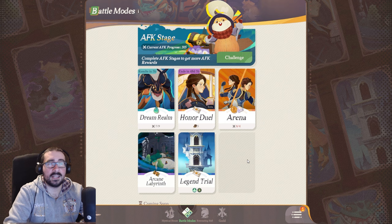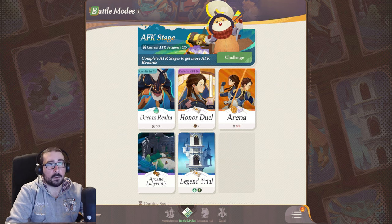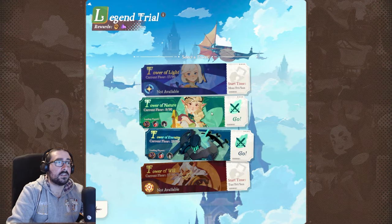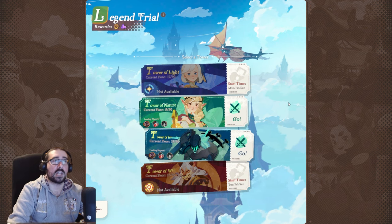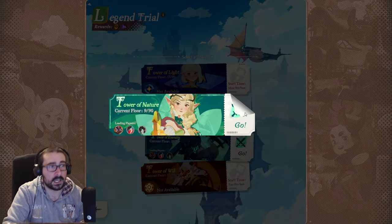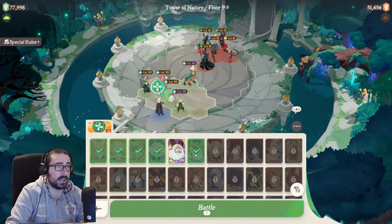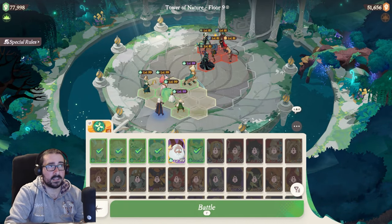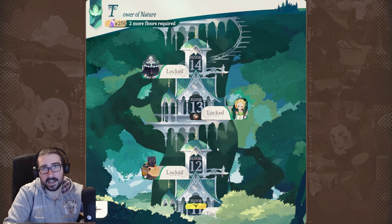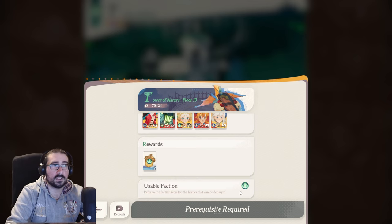Another thing you should do every day is the legend trial — once you unlock it, since it's tied behind a certain AFK stage level. You'll unlock four towers, each for a different faction, and you can only use characters of that faction for that tower. The higher you climb, the better the rewards and the harder the fights. You can check who you're fighting, their level, the rewards, and the faction required. You can also view other players' records to see how they did it.